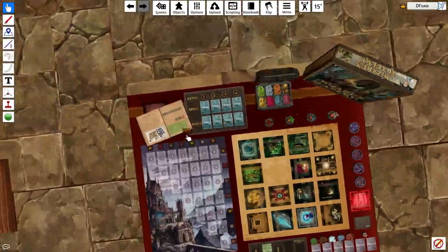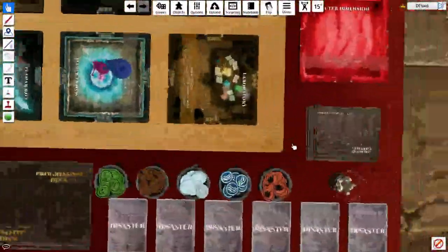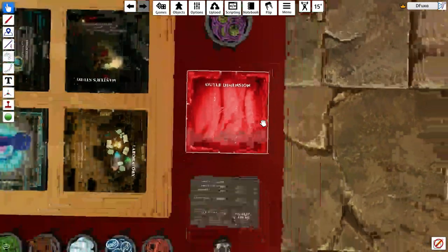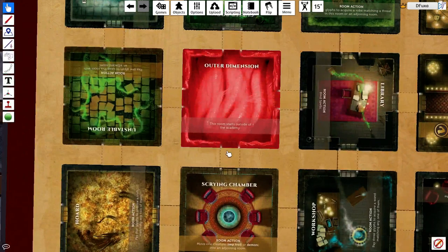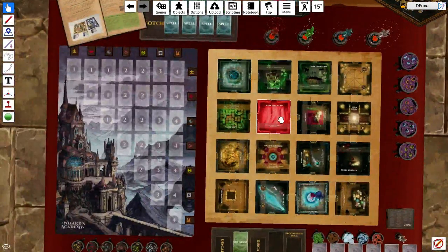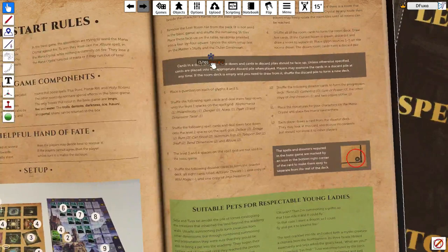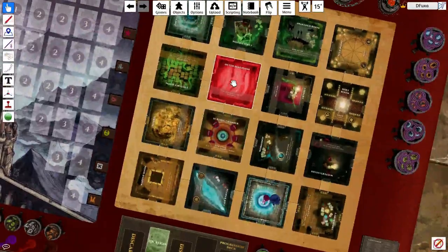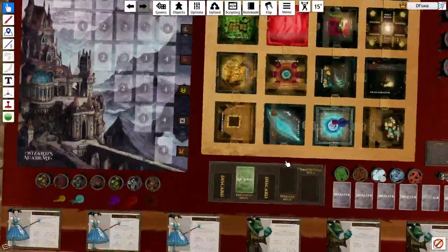It also says something about the master's room and the outer dimension. The outer dimension is basically outside of the academy, so this room starts outside. But because we're ignoring that rule, it's actually inside the academy. In the normal game, this would be outside and you'd have to find some means of getting into the outer dimension. We're ignoring that subtext for the master's studies and the outer dimension. For the master's study, you'd normally place a guardian there at the start of the game, but we're not playing the advanced game, so there's going to be no guardian there.